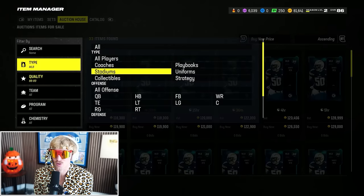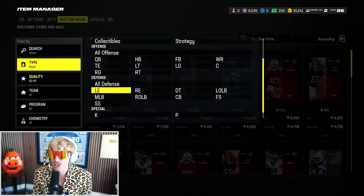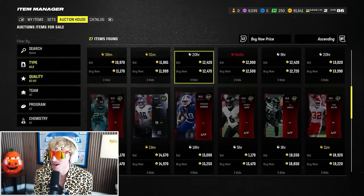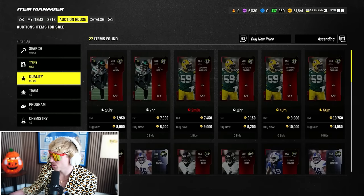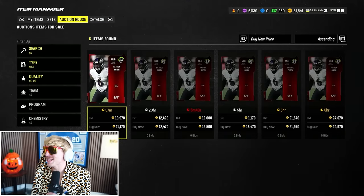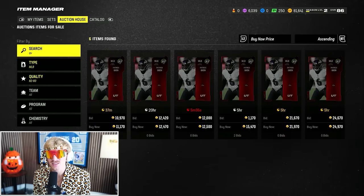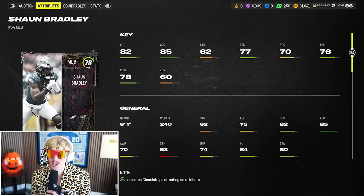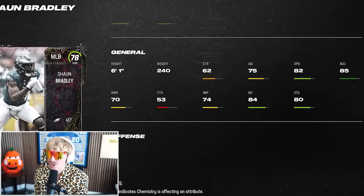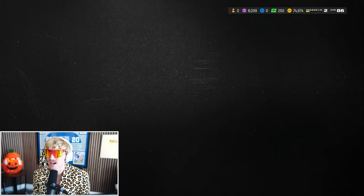We still have 80,000 coins — got to pick up two outside linebackers and a backup middle linebacker. I was going to get Quay Walker, one of the best budget linebackers in the game, but there's not a single one on the auction house right now. As a consolation prize, I'm picking up Sean Bradley — a solid budget middle linebacker with good speed and decent block shed. You really want Quay Walker here because he's dirt cheap, like 11,000 coins, but he just isn't available right now.